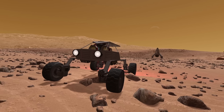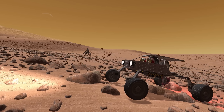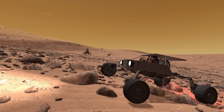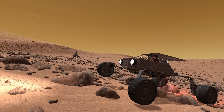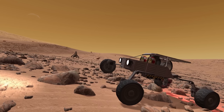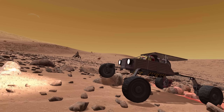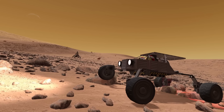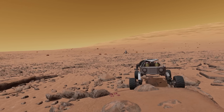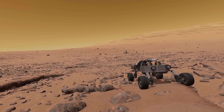All right, let's see what we can do with these articulating wheels. Look at that — the rover is lifting its paw! The idea was that I would lift the front wheel and drive over that rock, but since the wheels don't have friction, yeah, that doesn't work. Also, something else that Parallax makes harder for players is finding small surface features.